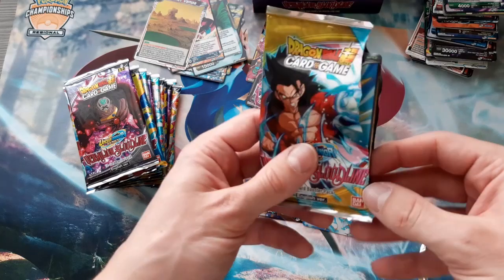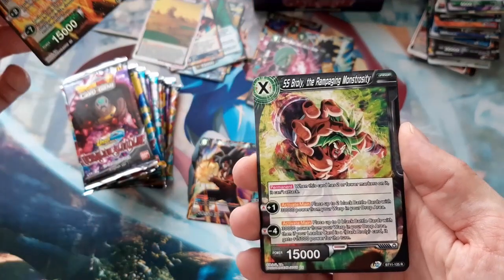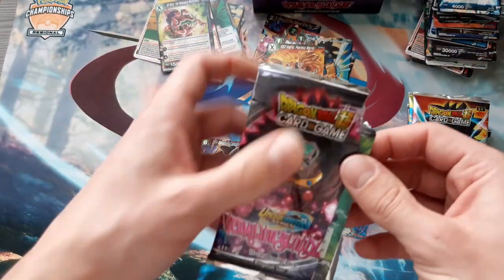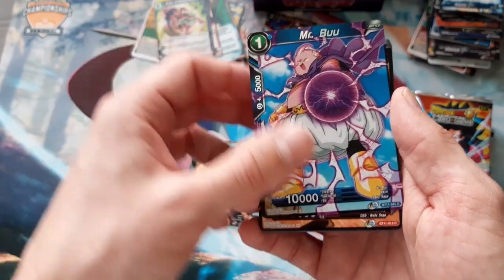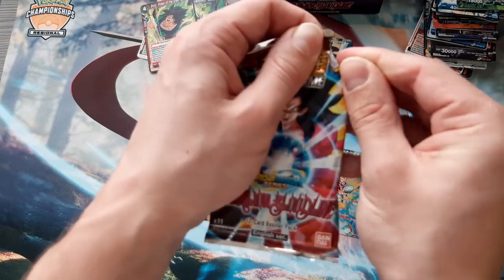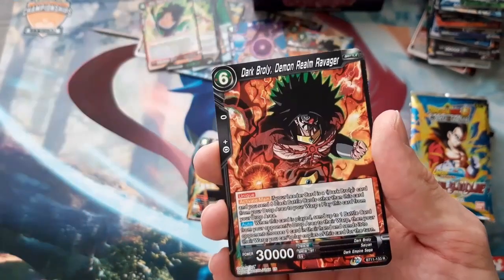We've pulled three rare cards so far out of the expected six to seven total. Here we have Super Saiyan 3 Vegeta - a pretty playable card right now - and Super Saiyan Broly! That was the first half of the box, let's dive into the second one. Oh, Broly leader - nice! So we have Mr. Boo one-drop 10K and Broly Power of Great Ape. I'd say we are not in the plus range at all. An uncommon Super Saiyan Blue Vegeta and Dark Broly.